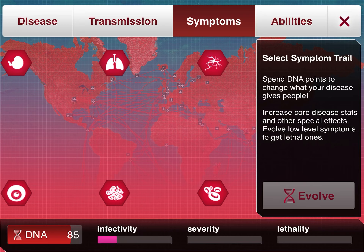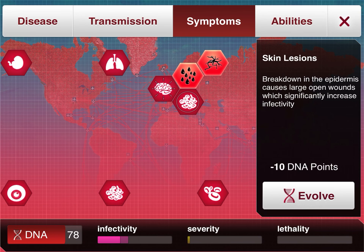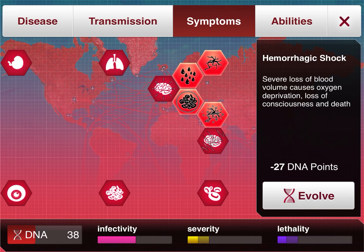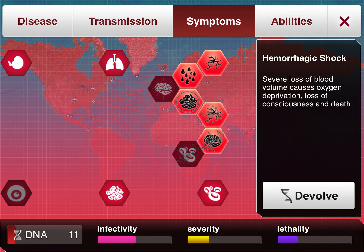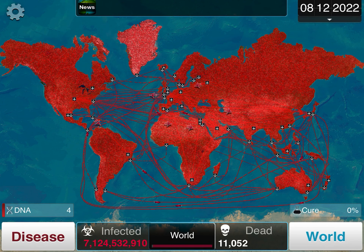If you want to pause the video for the killing meta, you can — write down notes. First you want to evolve Rash, Sweating, Skin Lesions, Necrosis, and Hemorrhagic Shock. Then evolve Insomnia to make the population less productive.